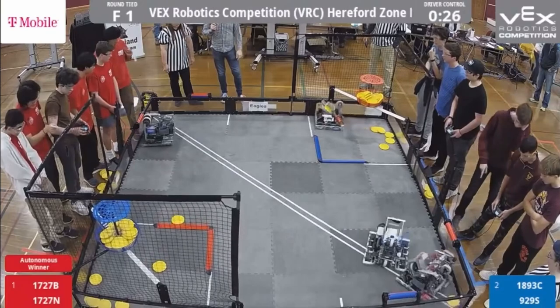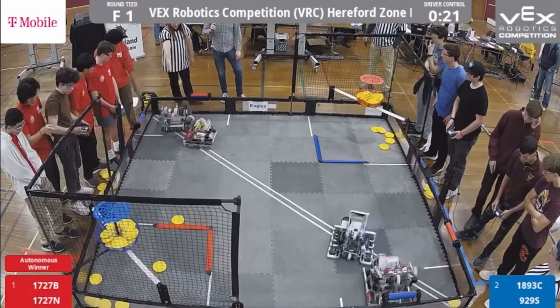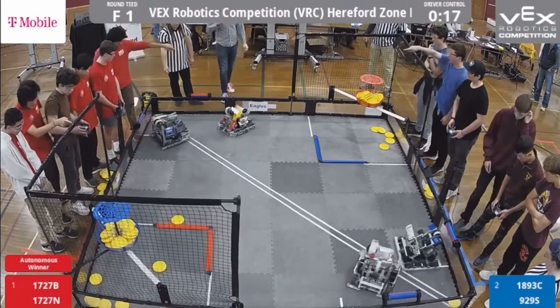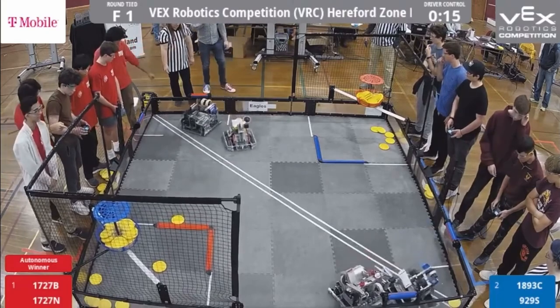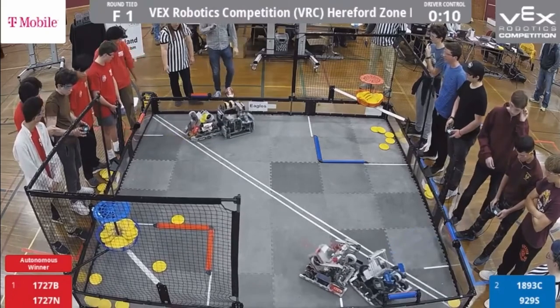1893 putting another slew of discs up into the high goal, and claiming one of the rollers for their own. Currently, I think there's one neutral roller, two red, and one blue in this match. As we're under 20 seconds left, rollers are continuing to move — two are red, one to one blue.